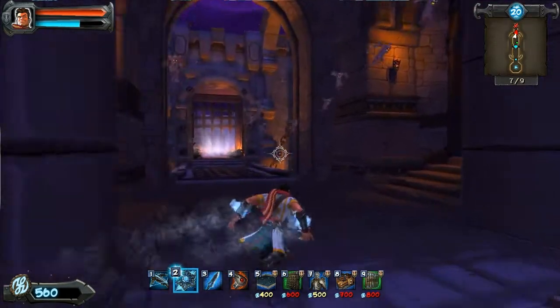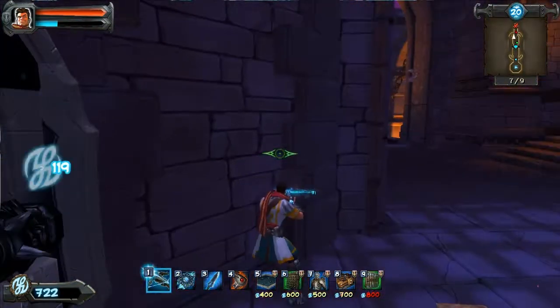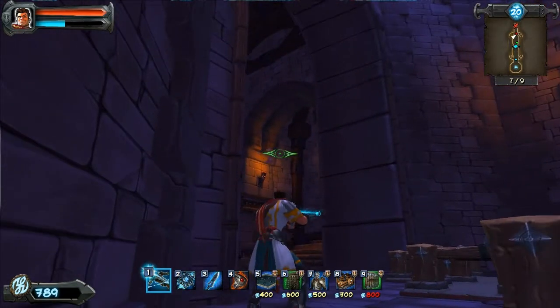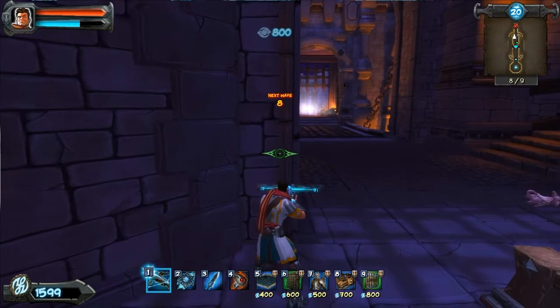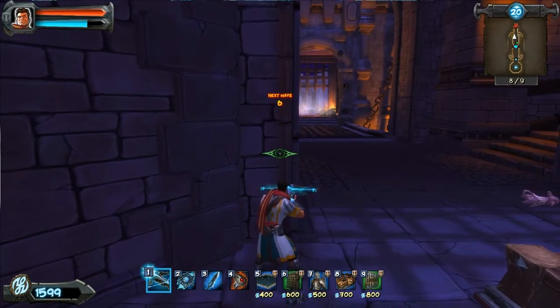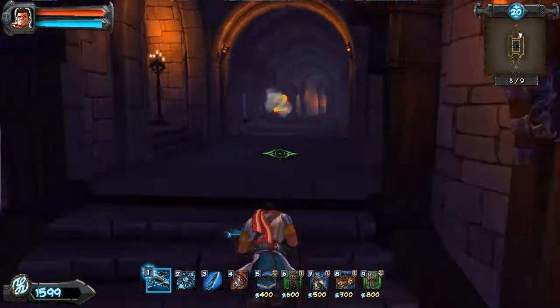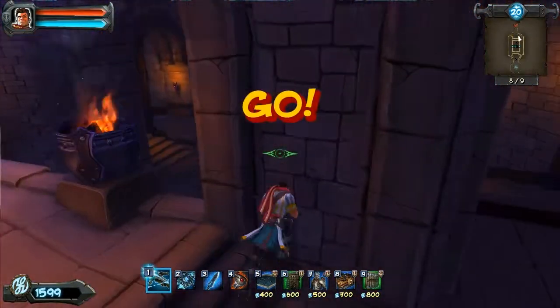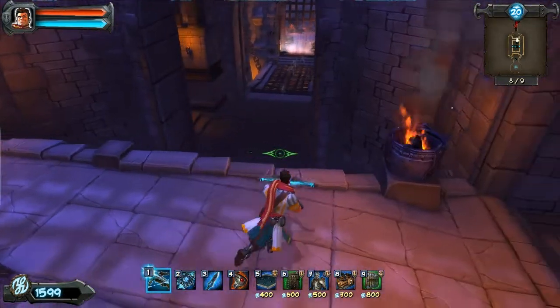By hiding behind the wall, you can avoid getting hit quite a bit. Then you just step out when you have enough mana and when they're bunched enough — and that works pretty well. You can also go up top, as long as you feel comfortable with your downstairs defenses. You could be up here and wait for them to curve over the top. Let's try that and see how it works, once the Kobolds are good.